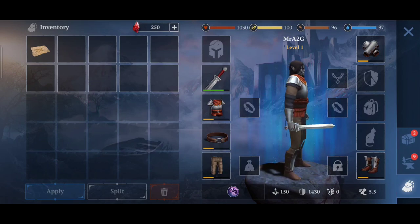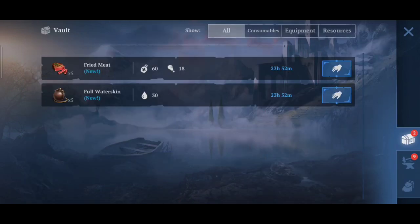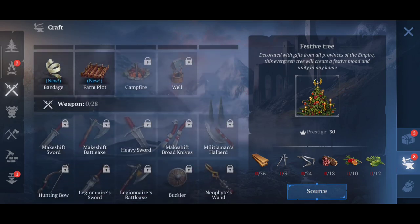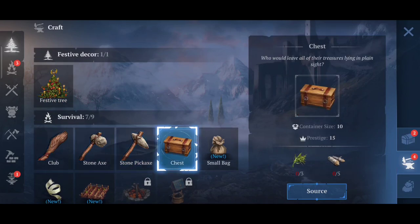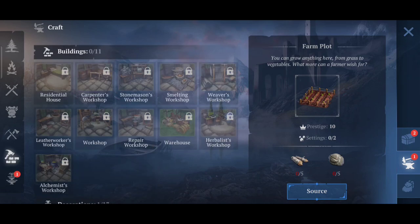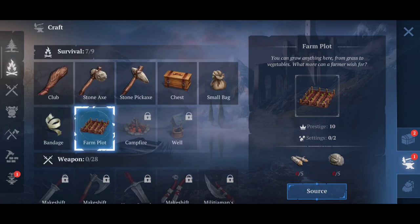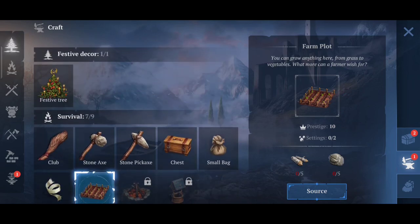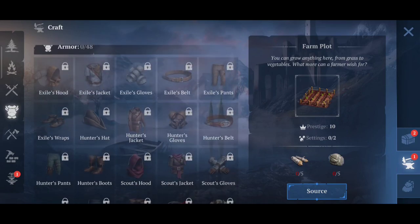This is the interface we've got here — pretty much standard for a lot of survival mobile-based games. We've got food and water, and this looks like the crafting section. We've got decorations, buildings, tools, and weapons at the bottom. And then there's the Christmas stuff up here — looks like they haven't updated the game to move on from the Christmas theme, unless it's a permanent thing.